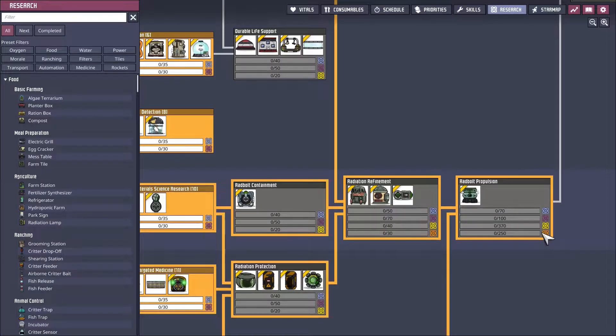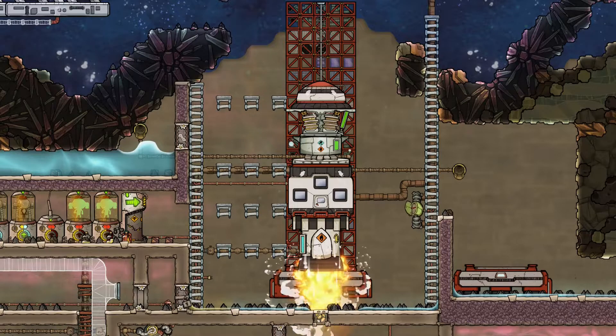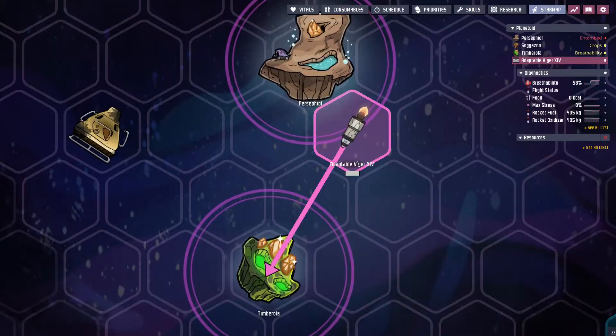You can do all this while doing research to unlock more buildings to help solve more problems, which creates more problems. Eventually you can build a rocket, go to space, gather more materials, and you can also go colonize another planet, which begins the process all over again — but then your colonies will work hand in hand together.